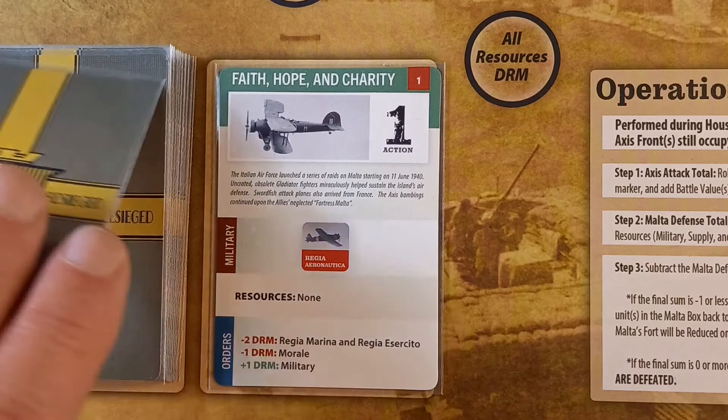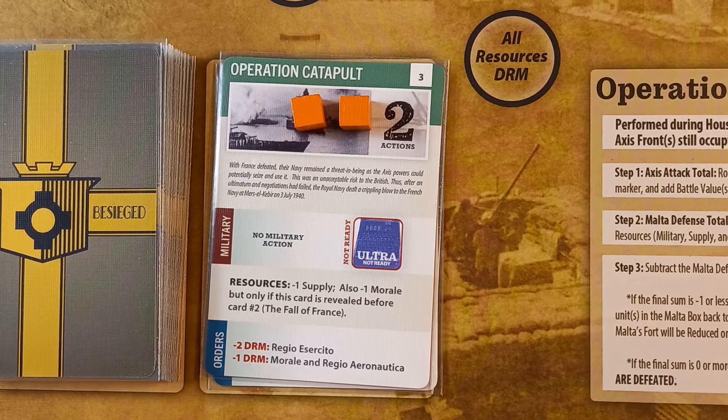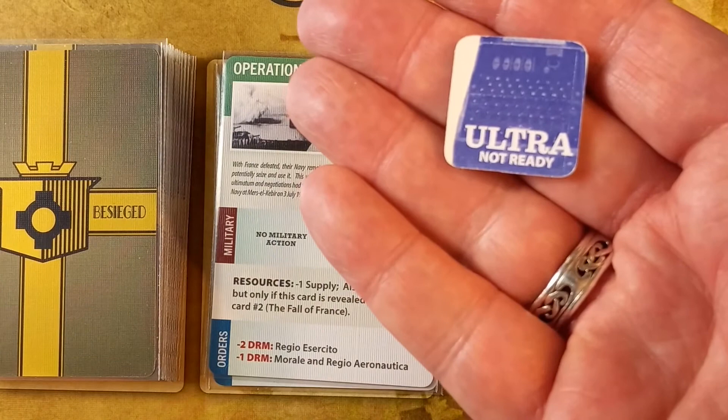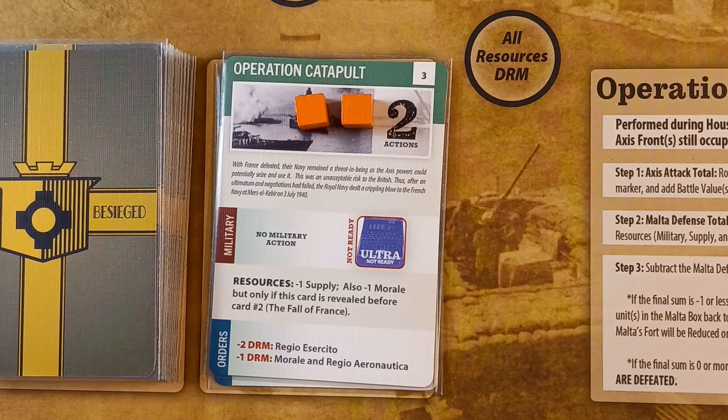The next card is Operation Catapult — two actions. With France defeated, the French Navy remained a threat. After failed negotiations, the Royal Navy dealt a crippling blow to the French Navy at Mers-el-Kébir on 3rd July 1940. In the military phase, no units move. There's an Ultra reference here — we'll get the Ultra counter eventually, but it says to flip it over so it's not ready this turn.